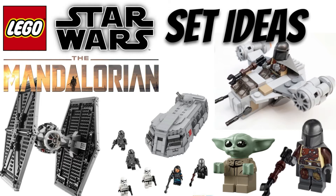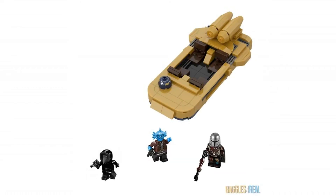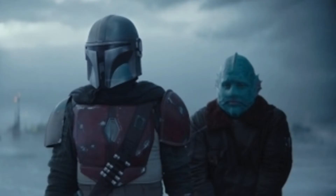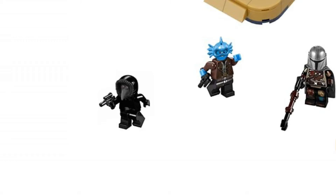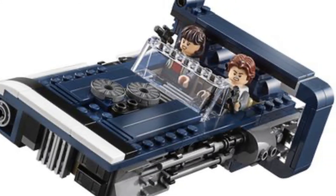This next set idea is based on a mock from Baggles For Real and is going to be the Maldo Kriya speeder from episode 1 of the Mandalorian. I would think this would come with around 200 to 400 pieces and be a $29.99 USD price tag. We'd obviously get three minifigs: the Mandalorian, the Mythrol — which you see him capture in episode 1 collecting his bounty on — and a third minifig from the fight scene characters. This would be a sweet set and Lego is not unknown to making speeders like this.